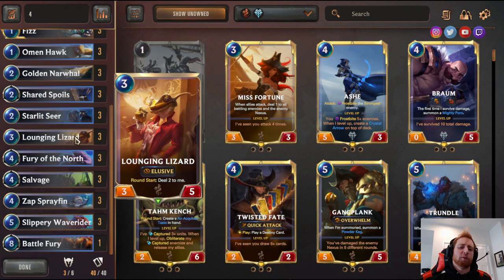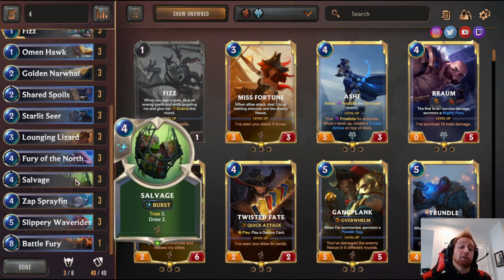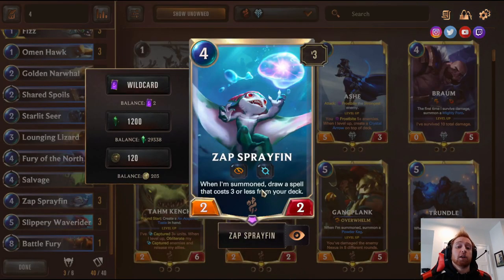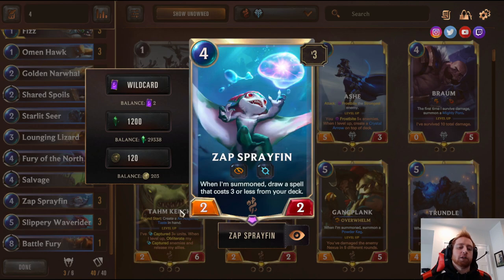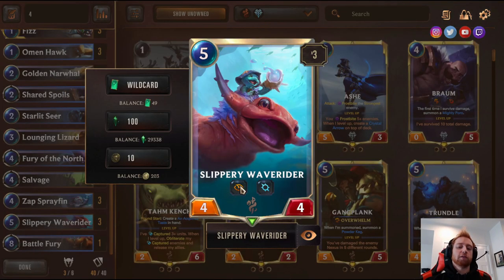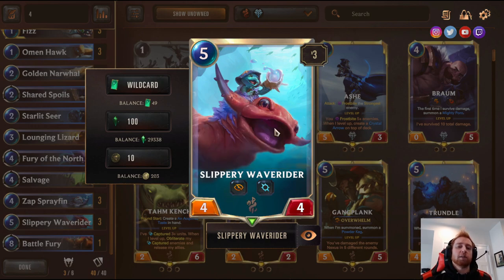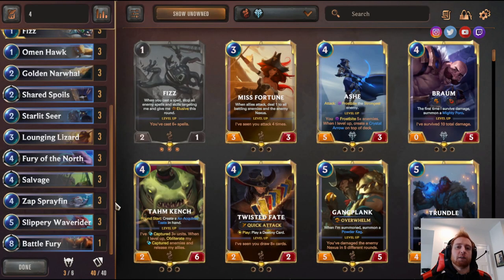Lounging Lizard — round start deal one to me; three-mana three-five elusive. Zap Sprayfin — when summoned, draw a spell that costs three or less from your deck, and when you summon it, refill your spell mana by one; really good. Silverwing Vanguard — four-four elusive, also refills your spell mana by one when summoned. These get buffed and become way stronger. Battle Fury is the final card — grant an ally plus eight plus four for eight mana. Really strong on Fizz since he can negate removal spells, so you just have this giant unblockable Fizz attacking. Only three champions: three Fizz.